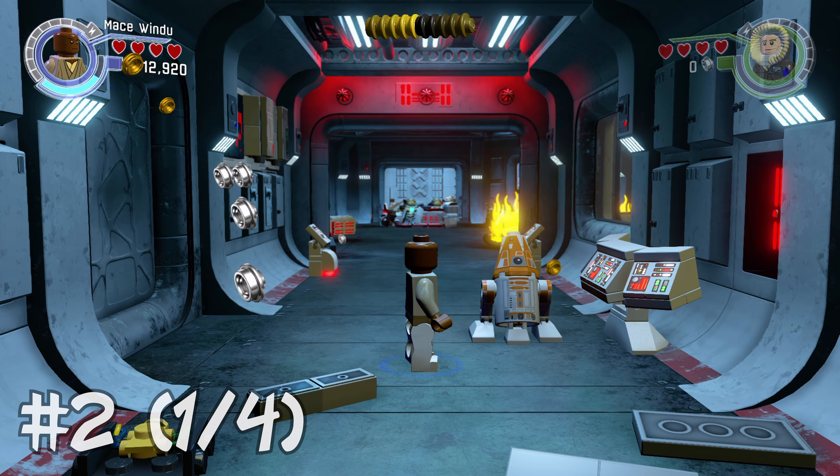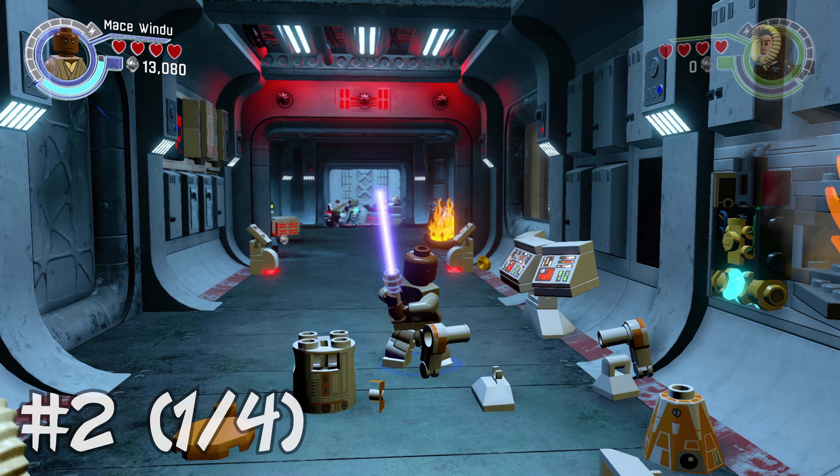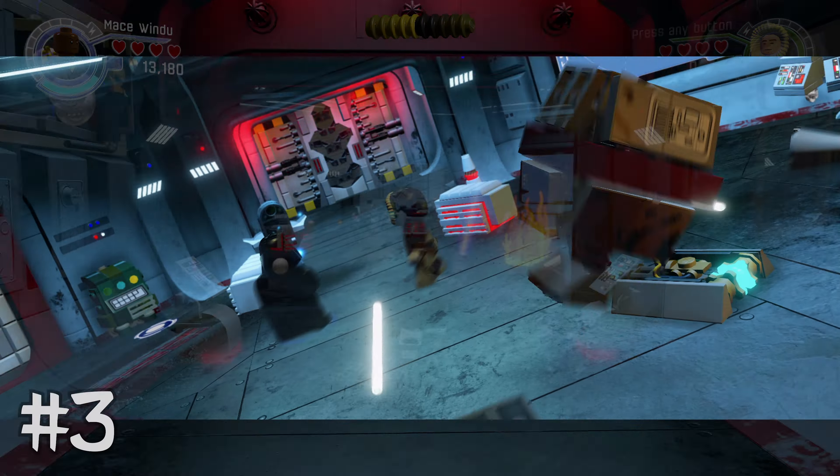Moving on — minikit number two is actually going to require you to destroy four astromech droids all throughout the level. The first one is going to be right there. We'll get the other three as we progress through this video, so just stay tuned for that.